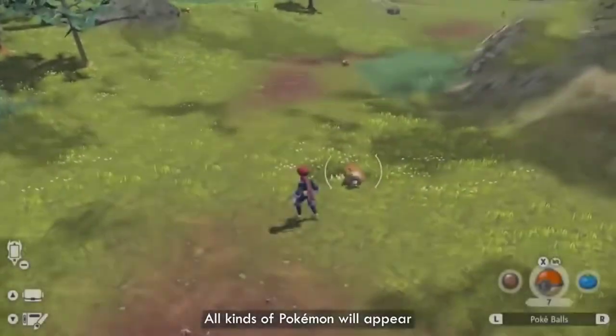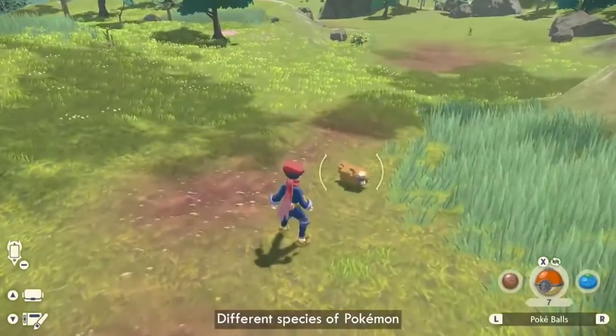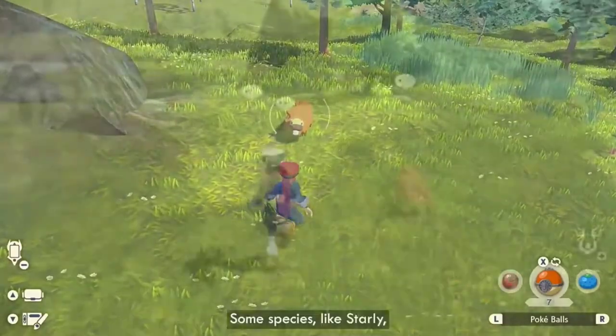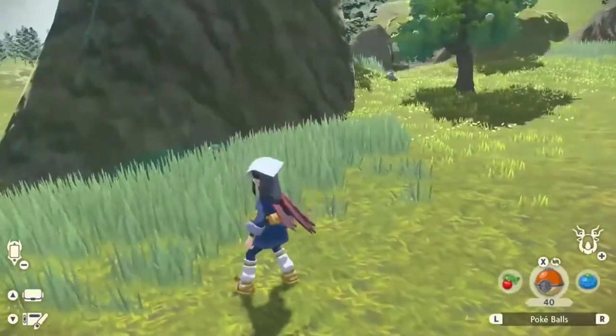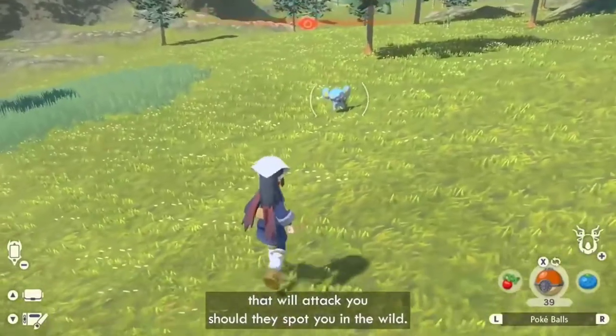All kinds of Pokémon will appear depending on the time of day and the weather conditions. Different species of Pokémon also have different temperaments. Some may ignore you as you approach, like this Bidoof. Some species, like Starly, are skittish and will run away if they see you approaching. There are even aggressive Pokémon that will attack you should they spot you in the wild.